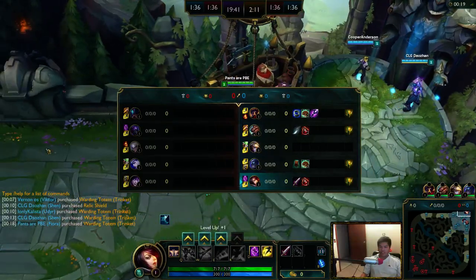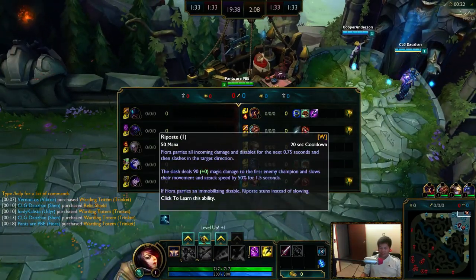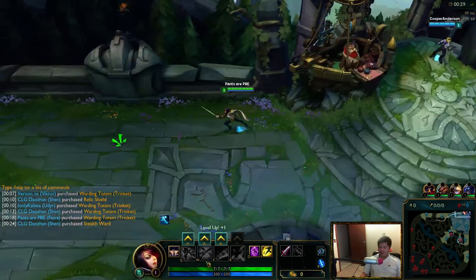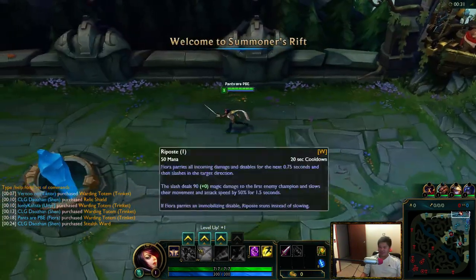We're first into a Jax. The matchup goes something like: when he activates his Counter Strike, I activate my Riposte. I don't know how to pronounce it, but basically let's go over skills and explain why I said that.